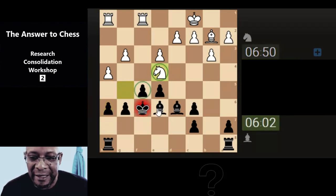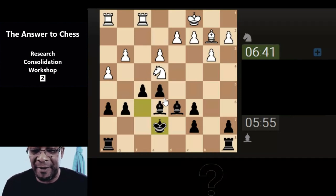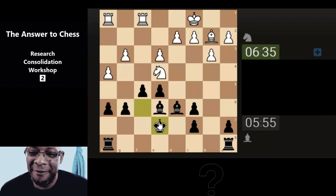We can't take because of the x-ray through, so if we bring the king around away from the rook — absolute little flicker. The answer to chess: we're seeing everything in this workshop.